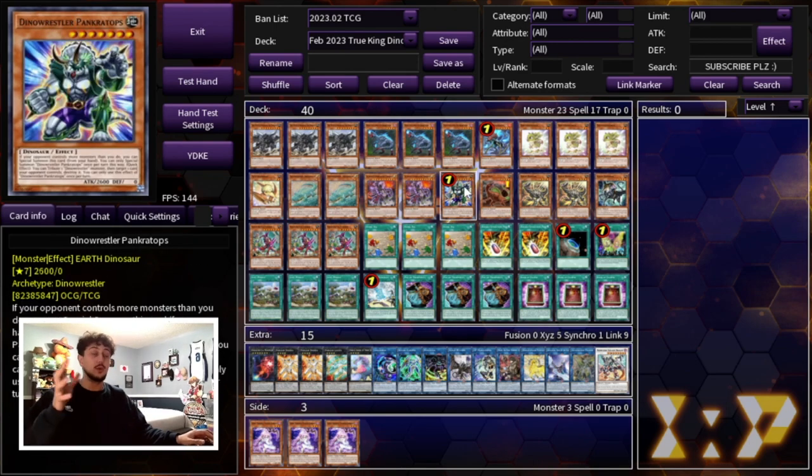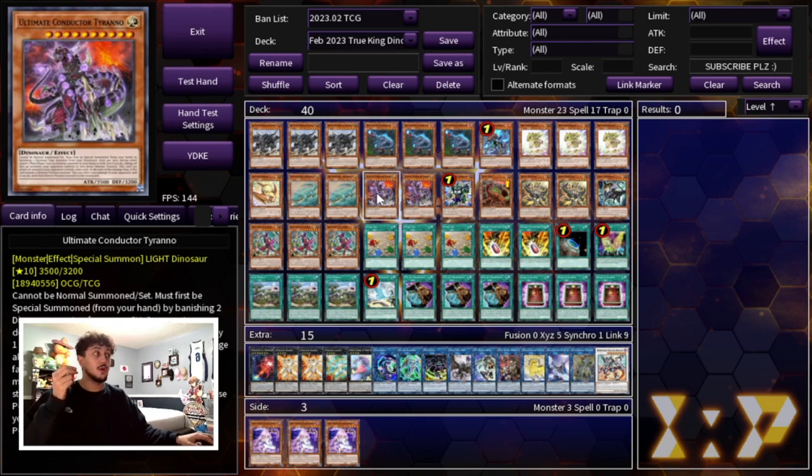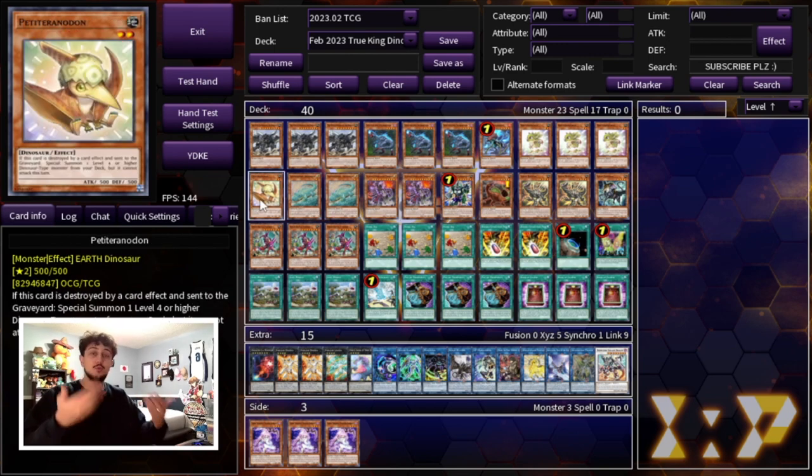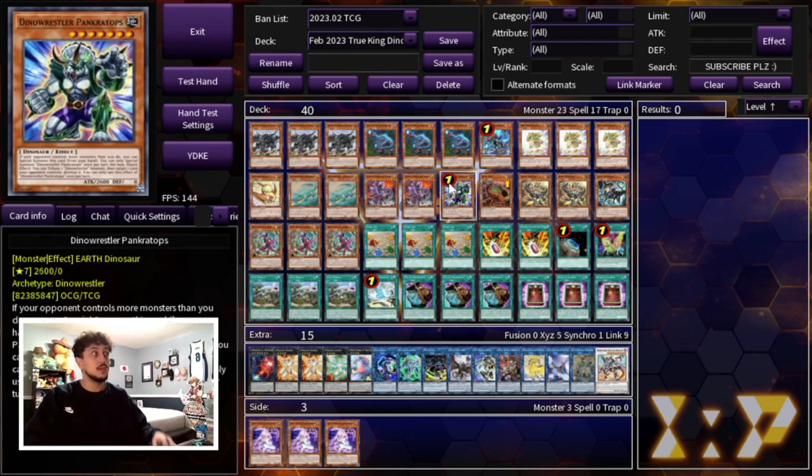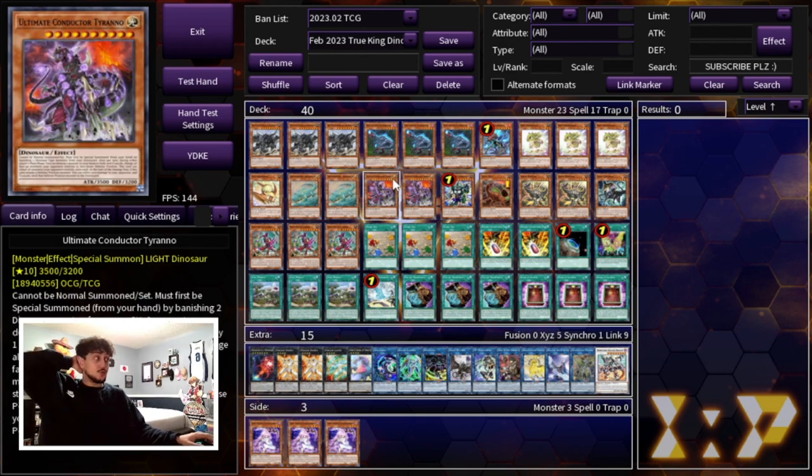Now why are we still playing Pancratops even though this is a go-first build? A lot of times in your end board you can end on a Petite Pteranodon with your Conductor on the board. What you end up doing is using the Tyreno to destroy the Petite on your opponent's turn to Book of Moon all of your opponent's monsters. Once they're all Book of Moon'd, you summon Pancratops from your deck — Petite Pteranodon — and now Pancratops can pop another card your opponent controls if need be, or it's just a nice big body. And honestly this card single-handedly destroys the Koshtur matchup — if you can get Conductor on the field you're just breaking your opponent's board.